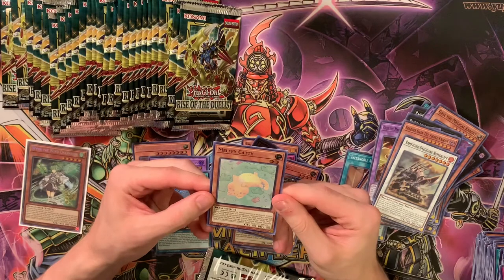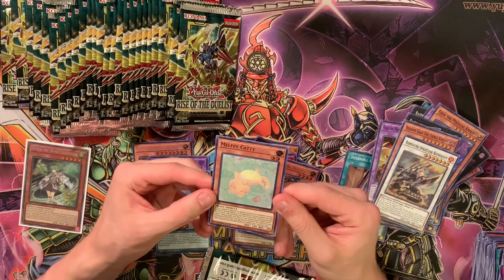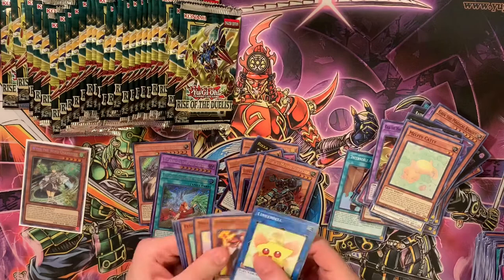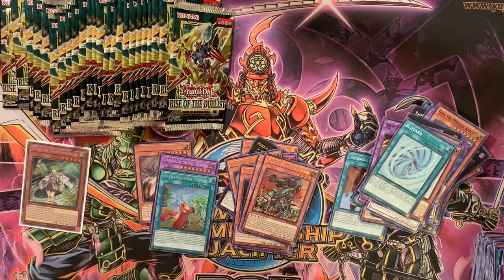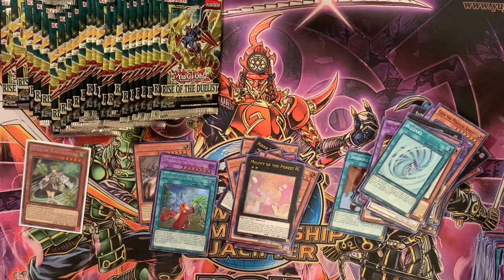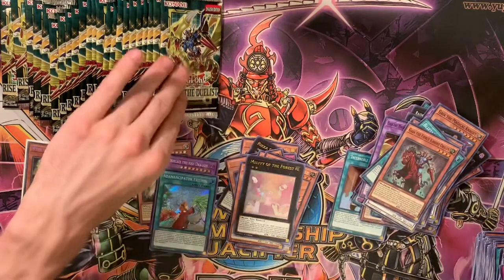If your opponent normal summons a monster except during the damage step, or if an opponent's monster targets a card for attack, you can return it to the hand, then you can add one beast monster from your deck to your hand except for Milfy Caddy. During the end phase you can special summon this card. So it's like nothing good, but it's a cat. It's not worth trying to collect them. Blizzard — this card is actually super cool. I didn't know about this card until my buddy Matthew Redmond showed it to me. Melfy of the Forest — I don't think we've got the Xyz yet. Is it just this and Mommy, or is there another hollow Melfy Xyz?